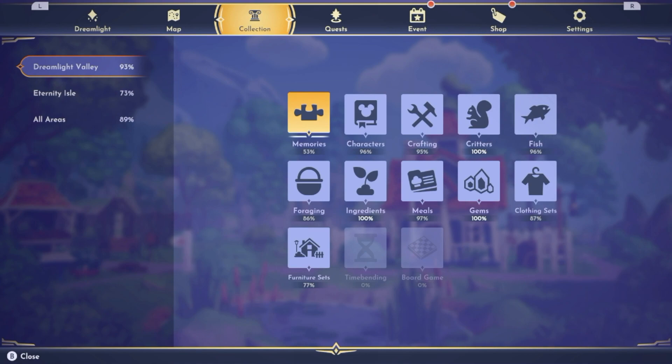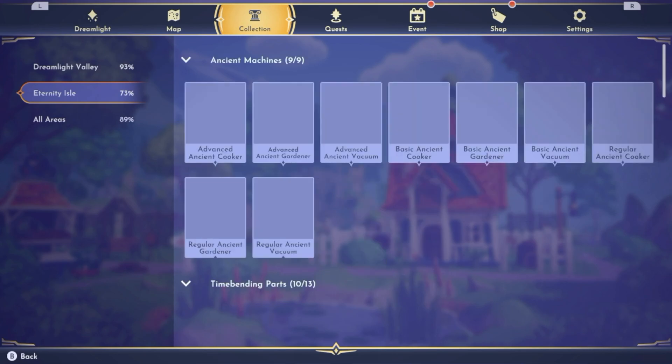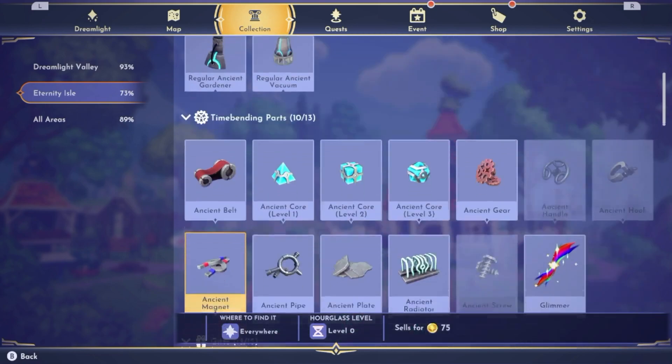I actually do like Eternity Isle quite a bit and it is about time we got some new content for it. This is something I didn't know about until I was playing it — I do play this game off screen, just not all that often. I only really record new updates. With certain things in Eternity Isle you get the time-bending staff, and if you go to time bending you get all these items you can create with your staff. They added a couple of new things.